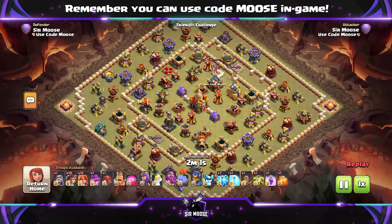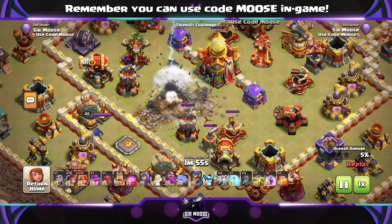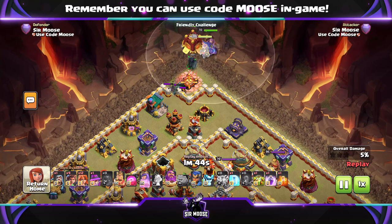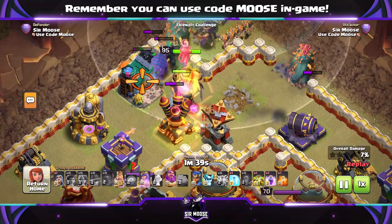Clan Castle troops: a couple of Yetis and some Sneaky Goblins or Valkyries inside max level Siege Barracks. Now, if you don't have max level Siege Barracks, it's fine to use the Log Launcher or Battle Blimp to take out that Town Hall directly. First stage of the attack: Earthquake Spell and 7 Lightnings to take out high value areas of the base. I would prioritise Eagle Artillery, Monolith, and Scattershots, things like that. Remember, 1 Earthquake and 7 Lightnings will take out every defence, apart from the Town Hall of course.